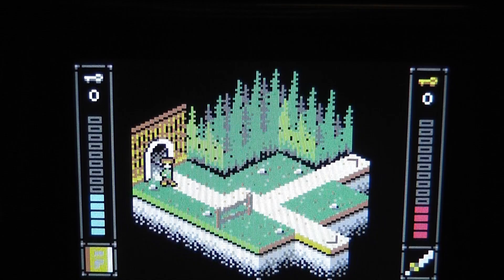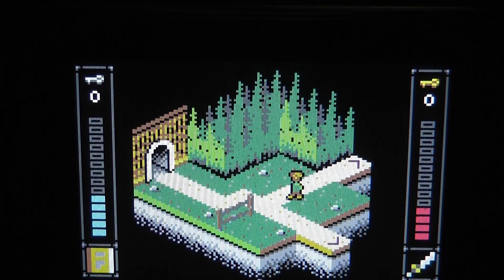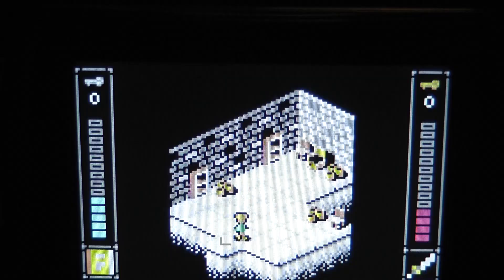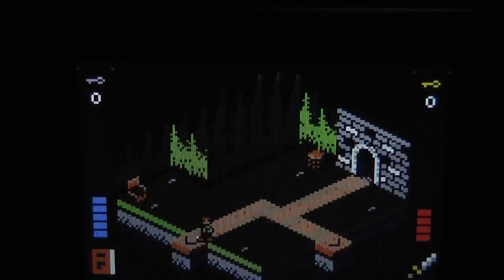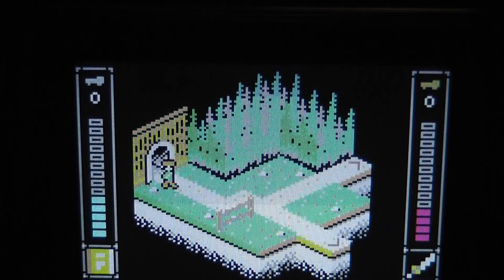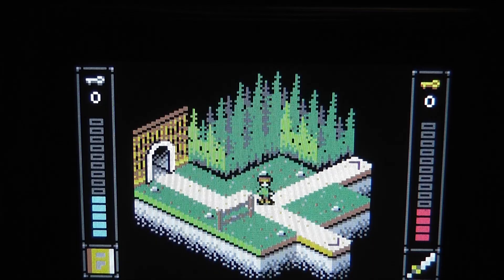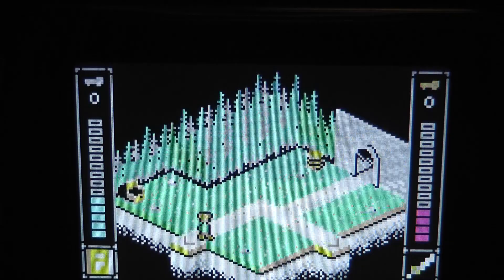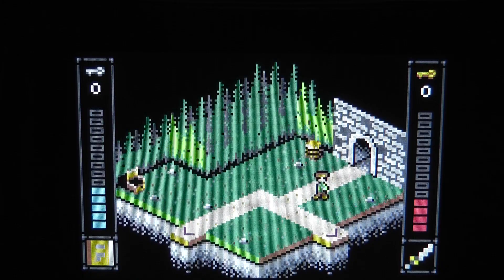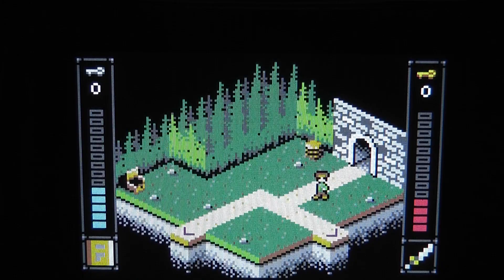Switching rooms is pretty fast. The rooms are probably connected via doors, and the engine knows where the character should stand when entering or leaving. Controls feel pretty nice. Next steps will probably be implementing a menu and item handling — you can see this little book and little sword in the UI, which are just mock-ups for now, but they'll be filled with functionality. Also coming is of course the implementation of monsters or maybe other non-player characters.